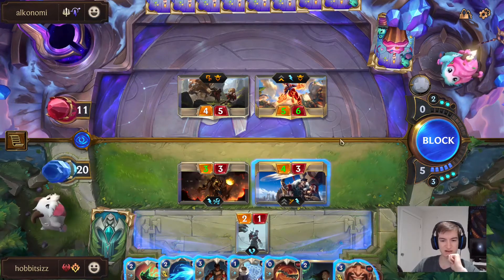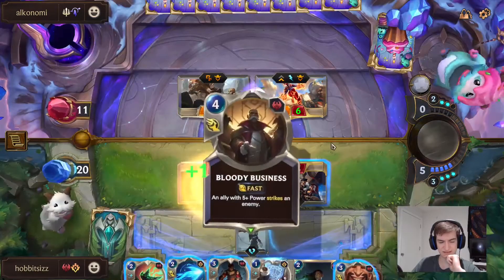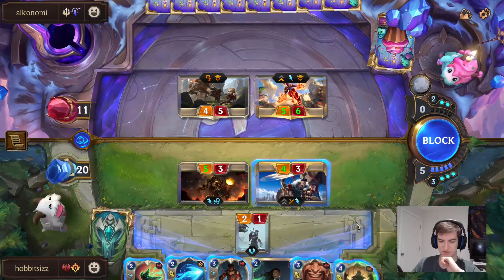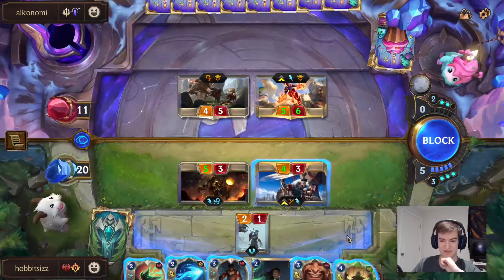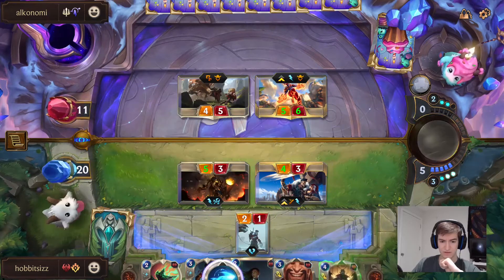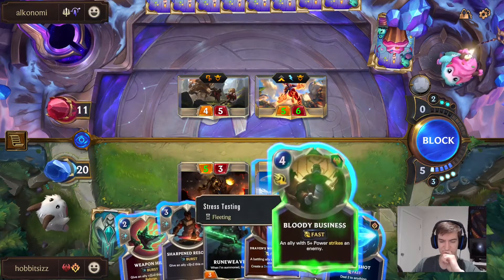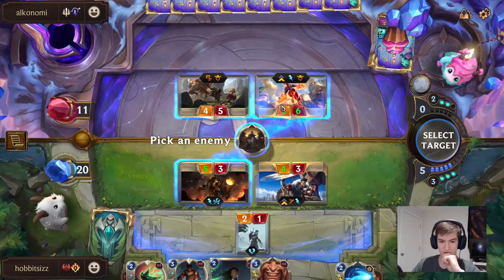Whenever we play a Created Card, this gets one more. Draven trades with the blocker, and we also have a Bloody Business. Do I want to Mystic Shot this, or Bloody Business first?